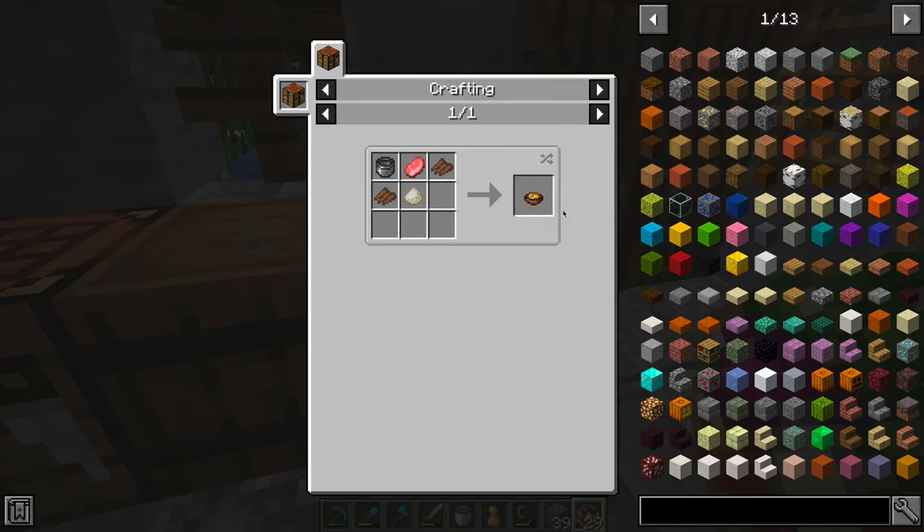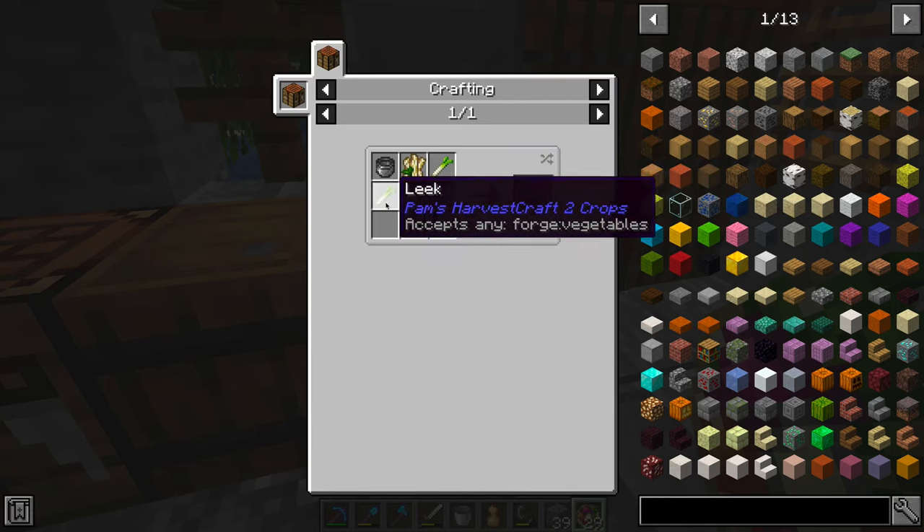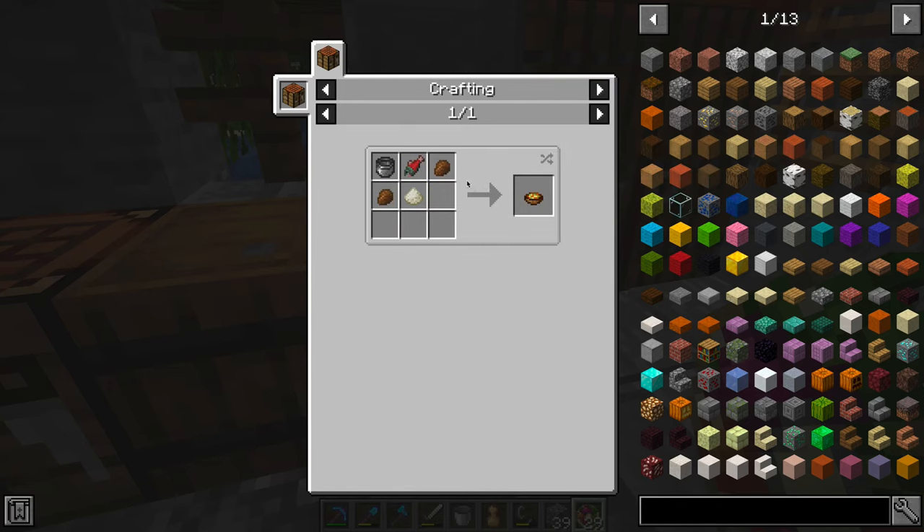I also made stew, which again just uses fish and any vegetables you want. You don't have to have the crops mod installed for that — it works with just Food Core.